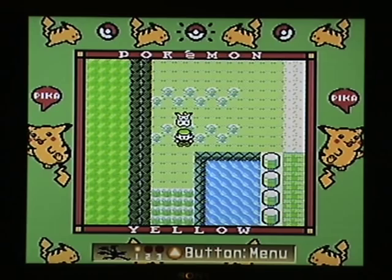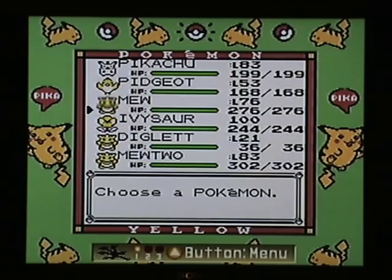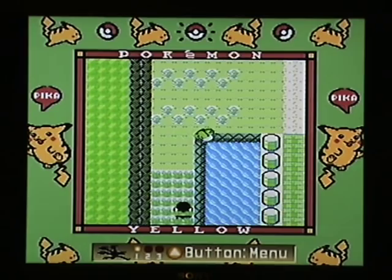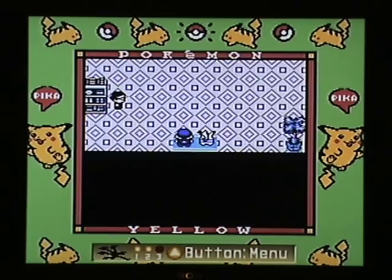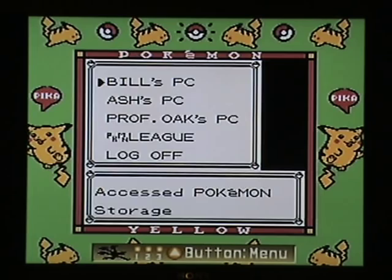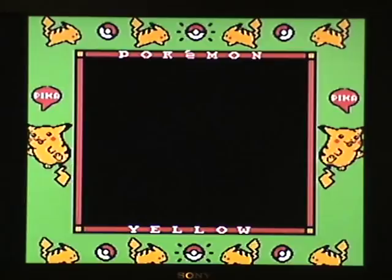Stand one square away from him at the top of the screen and walk down. As you walk down you've got to press Start. If it works, your menu comes up and he hasn't seen you. So I immediately choose my Pokemon — Pidgeot is going to fly me away. You'll notice he spots me, but Pidgeot dives in and flies away before he gets to battle, so he's left there just hanging. At this point I can't use my Start menu — I try pressing Start and nothing happens. But I can use the PC. So I'm going to go to Bill's PC and change boxes. When you change a Pokemon box, data will be saved — that's exactly what we want to happen. The data is saved.